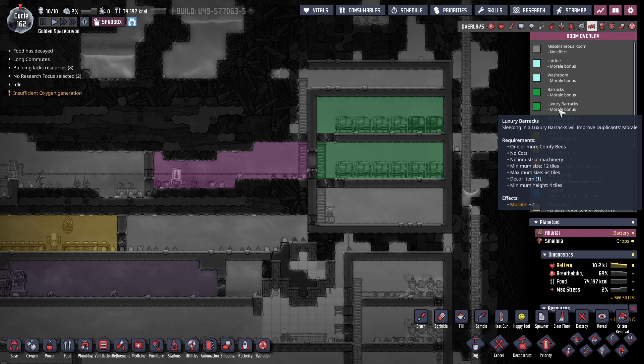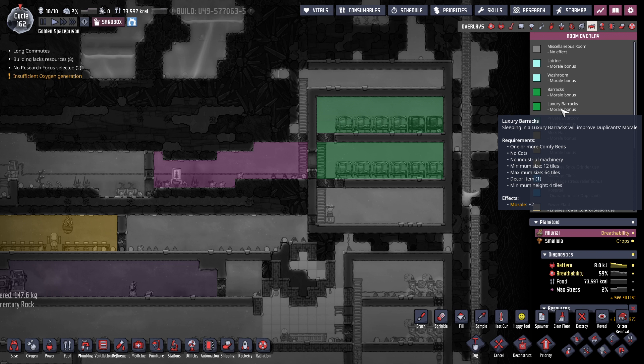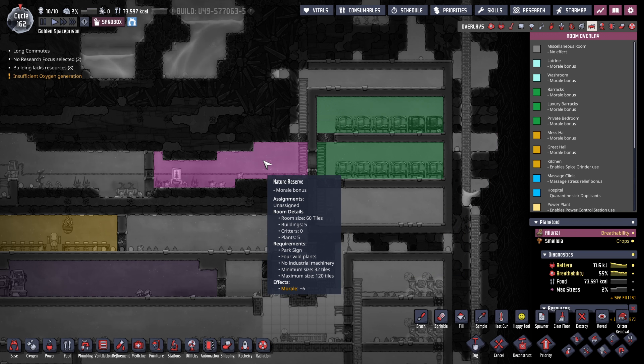Usually you want to have enough room for the luxury beds or comfy beds later on, and they usually take up two spaces each, so you want to have enough room for six cots. You can always increase the amount of room as time goes on and use airflow tiles so that the airflow throughout the barracks is okay.